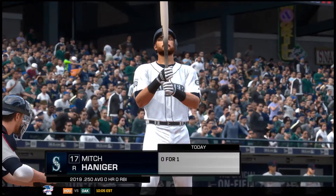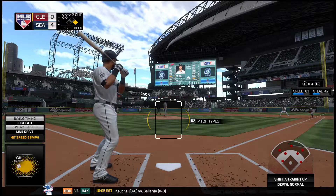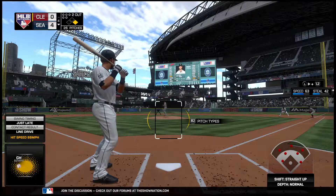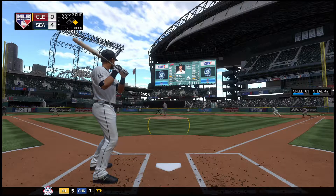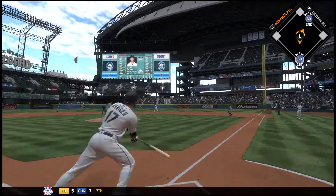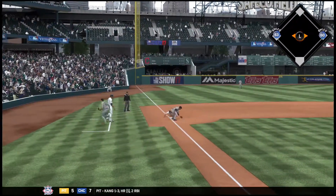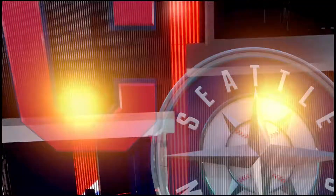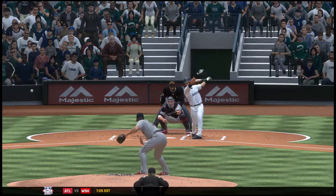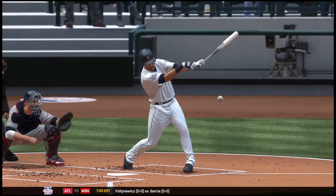Now batting, coming to the plate — Mitch Hanegar, he's 0 for 1 thus far. Ready with the first pitch — and that's in there, base hit. The throw to third and he's safe. I like this — the first pitch to get a guy off and running. I don't know if it was a run-and-hit or hit-and-run, but you know one thing: he's going to try to throw a strike, and if you've got a guy who can put the ball in play, this is a great play for you.